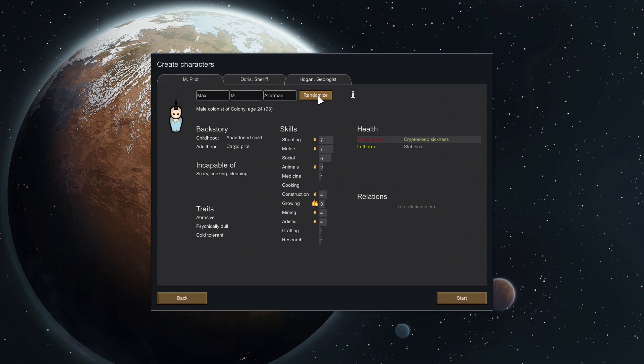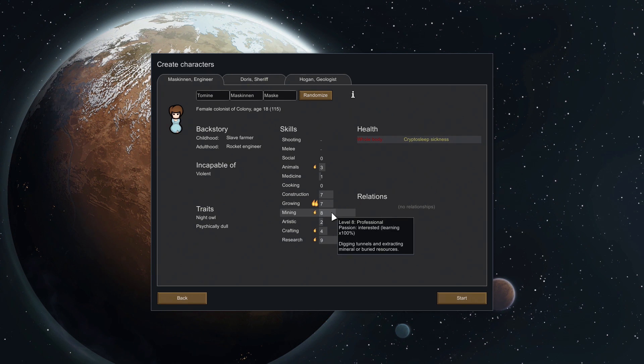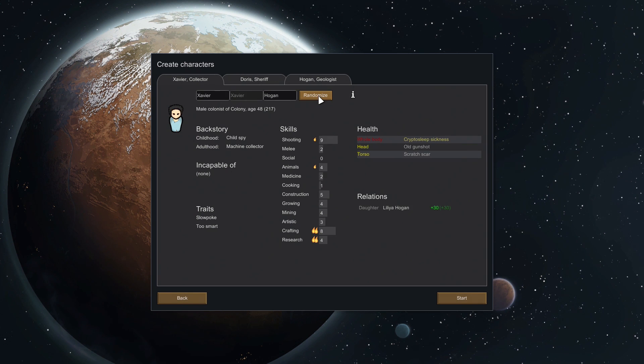Scrolling through candidates: one has growing level 7 and mining level 8 — not bad — but they're a night owl who works at night, which might not be great for growing. Another is incapable of violence, which could be bad since early colonists need to defend the colony. Another has medicine but is a pyromaniac and incapable of firefighting. Then there's a hard worker and pessimist with a permanent mood effect, incapable of scary work — good at shooting, reasonable at medicine, not bad at mining and growing, and awesome at research.